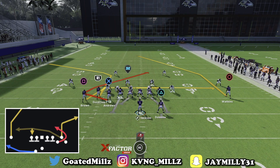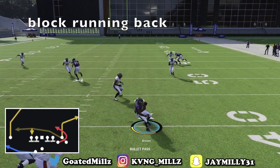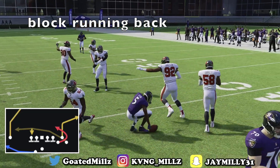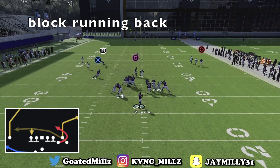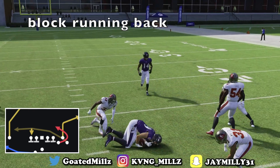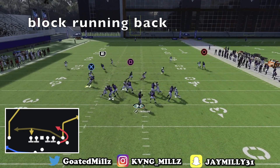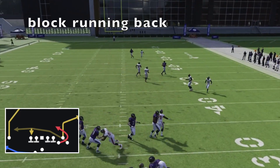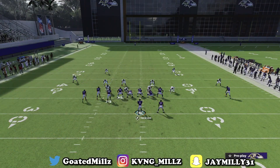The next way I like to set up Bunch Trail — all you want to do is block your running back. Your first read is the square route right here. The square route is gonna be an easy easy completion. As you can see, Mark Andrews — that tight end corner route is very very difficult to guard on this play. Running this stock can be very challenging because the user has to pick one. I did have that post over the top that I was trying to throw.